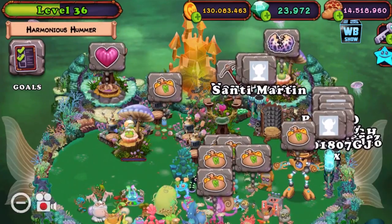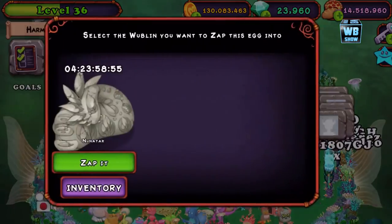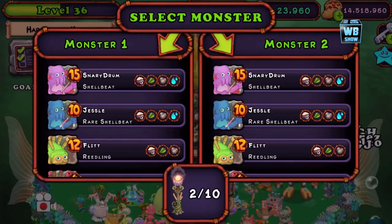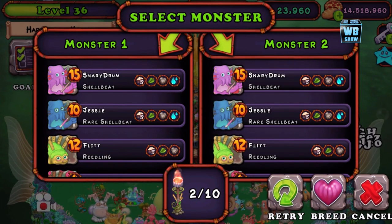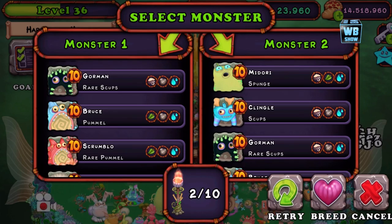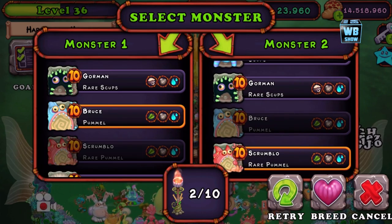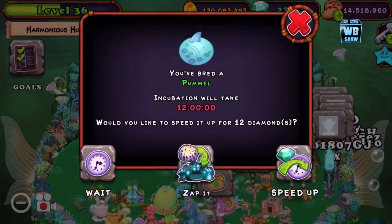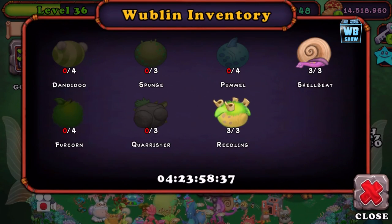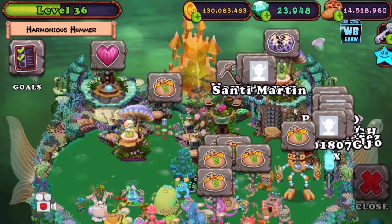We're just breeding the stuff here, nothing too important, but I wanted to take you guys along for the ride so you know I'm actually going through these things. Now I don't remember exactly which ones I need — I'm guessing a bit. The pummel doesn't seem to be in here. We need four of these guys.